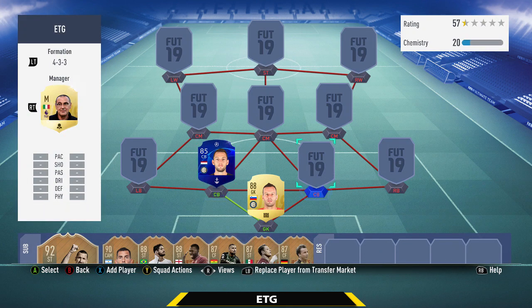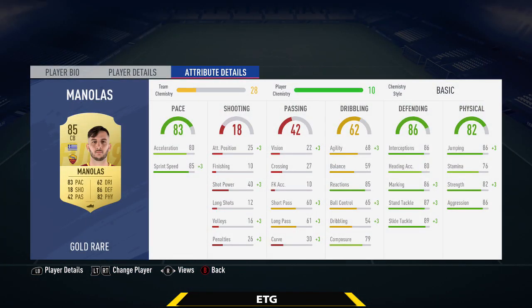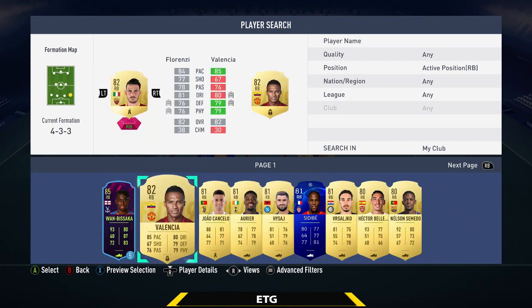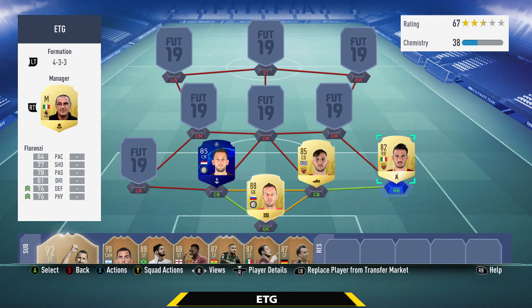The center back on the right is going to be a really pacey player — Manolas. 83 pace, so extremely fast for a center back. 86 defending, 82 physical, only about 11k. He has 85 sprint speed, 86 interceptions, 86 marking, 87 stand tackle, 86 aggression — a really aggressive center back. One of the most OP center backs in the game for only 11k. And then the right back is his teammate Florenzi — one of the best right backs in Serie A. 84 pace, 81 dribbling, 90 stamina, 87 agility.